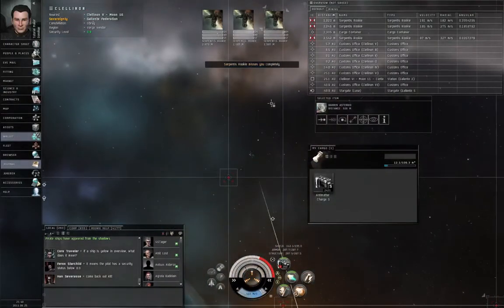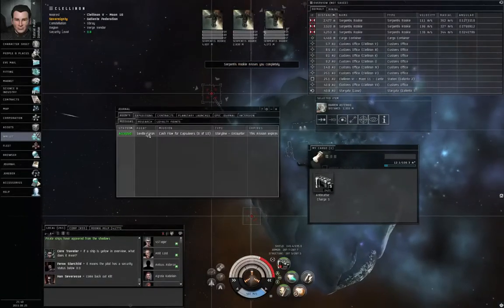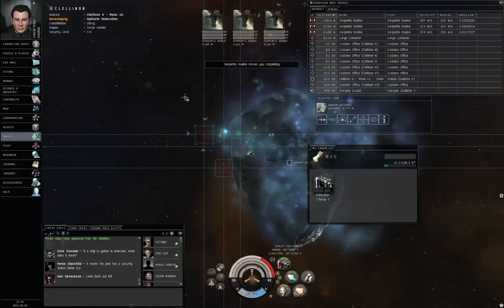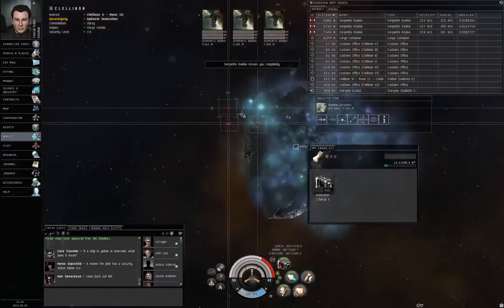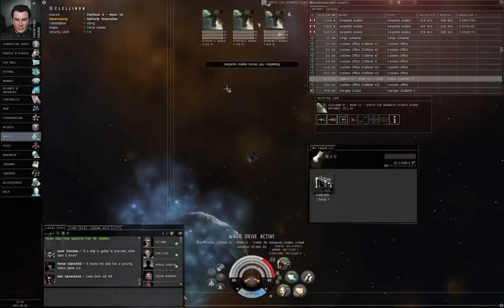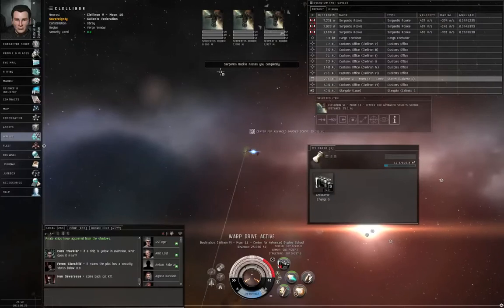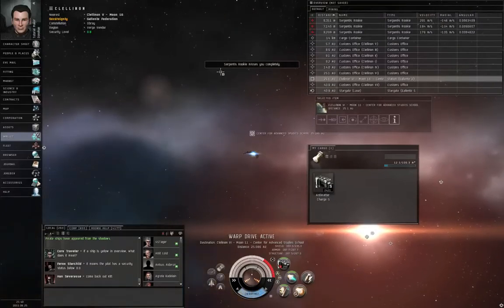Before I leave, open the journal — Cashflow for Capsuleers. The objective is complete. You can destroy these guys if you want to — you know how to engage in combat. So I'm going to keep this video short, return to station and turn in the mission. Some missions can be blitzed, some cannot and you really do need to destroy all of the hostiles on the field.